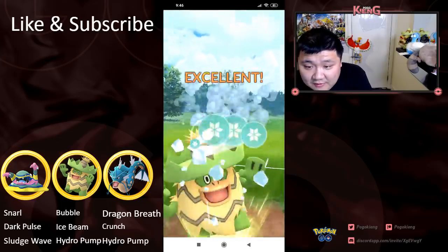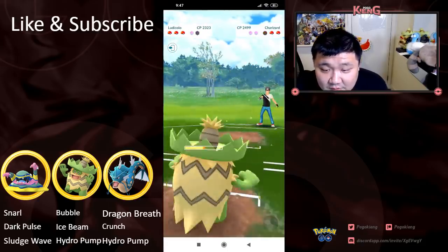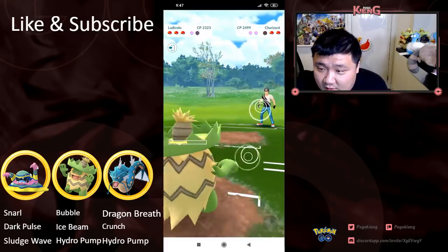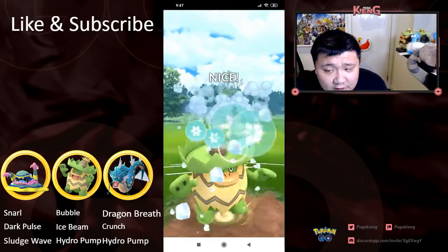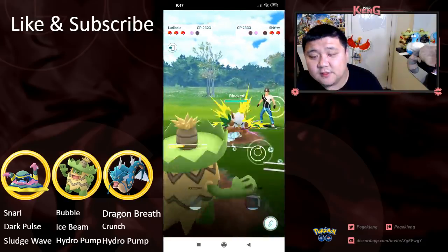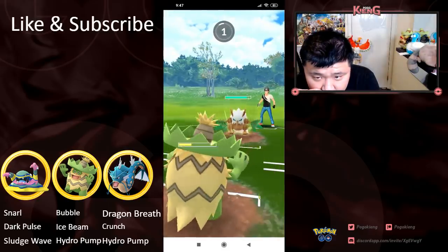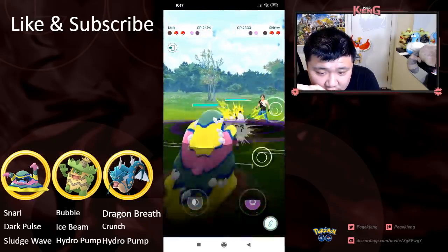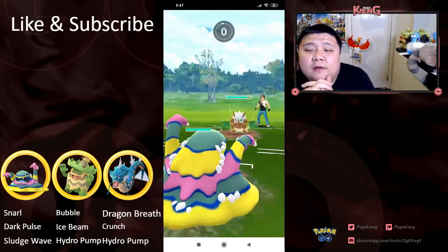Counter-switched to Charizard — he thinks it has Razor Leaf but it actually has Bubble. And it's gonna be able to Bubble down this Charizard. Then Shiftry — probably was worried about the potential Energy Ball. Draws a shield onto this Shiftry. Shiftry's gonna land the Leaf Blade, which is gonna be neutral. Gonna go back into Alolan Muk — another resisted Leaf Blade.